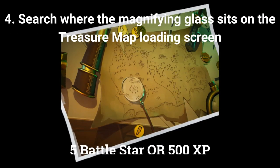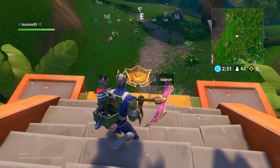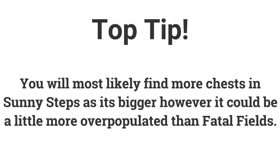The fourth challenge is: search where the magnifying glass sits on the treasure map loading screen. The location is just southwest of Polar Peak around the trees. The fifth challenge is: search seven chests at Sunny Steps or Fatal Fields. Sunny Steps is most likely to have more chests as it is bigger, so just land there and search chests.